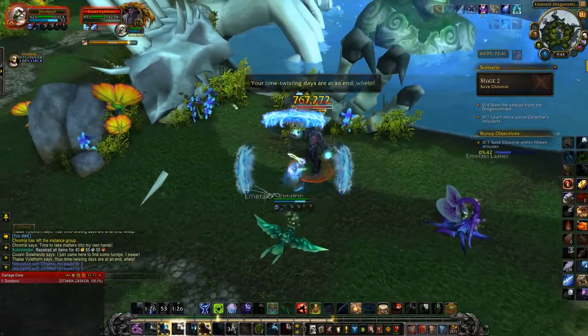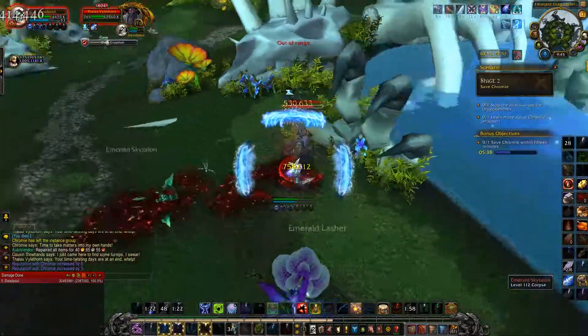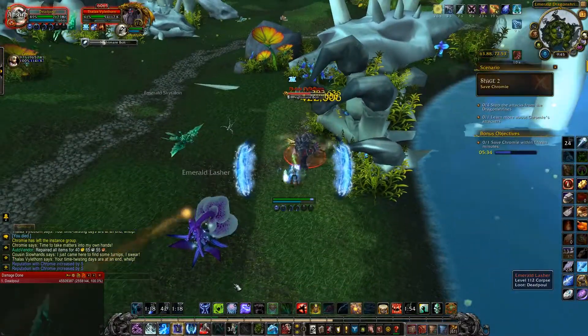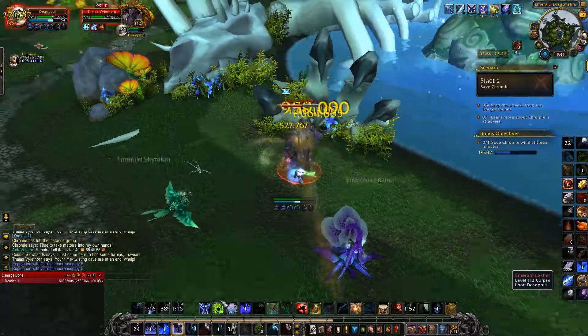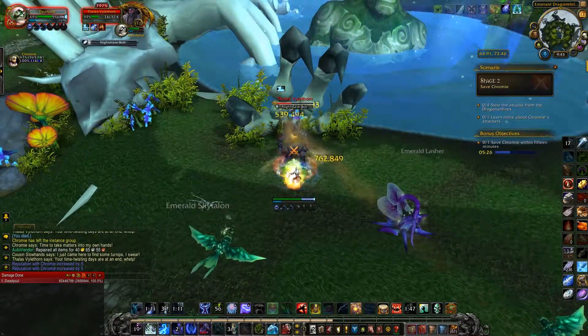One attack he's going to do is a nightmare bolt — you can't do anything about it. The next thing he does is put you to sleep — you can interrupt that, so do that. And the third spell is a forward AoE ability that hurts you quite a bit, but the biggest problem is his nightmare bolts because they put a DoT on you.